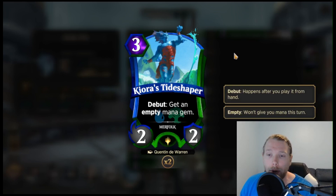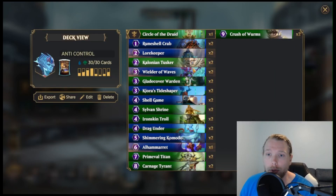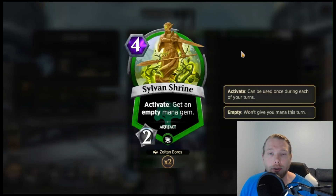Tide Shaper is a body that lets you ramp at the same time. Shell Game — transform an enemy creature into a stone turtle — so it deals with Relentless Creatures very well, as you will see in this video. And then we have Sylvan Shrine, just one of the best ramp cards in the game.